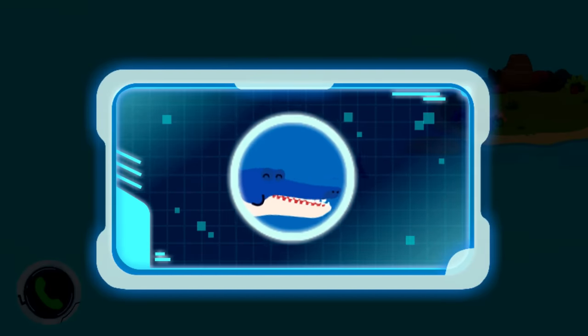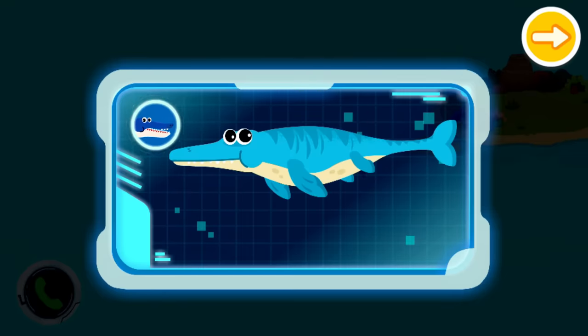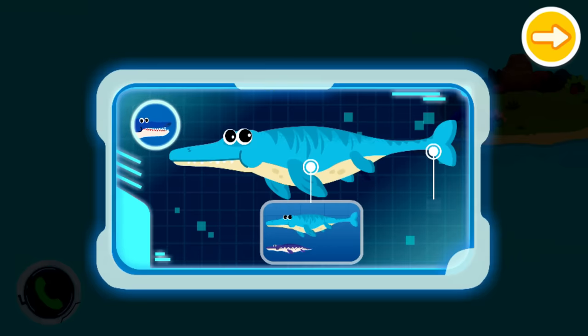Hi, Little Panda Rescue Team. Have you met my neighbor? This is Mosasaurus, the giant in the ocean. It's even bigger than me. Mosasaurus has a powerful big tail, and it swims with its tail swinging left and right like a whip.